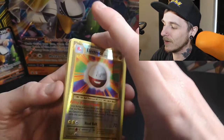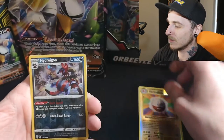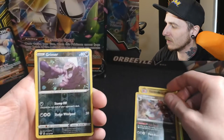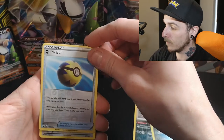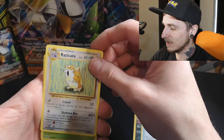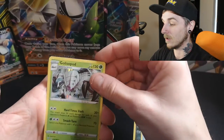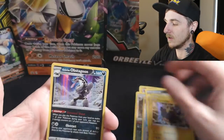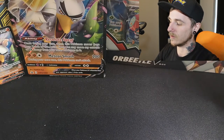Quick recap of the best pulls: reverse Electrode, reverse Hydreigon, reverse Grimer, reverse Quick Ball, Golisopod holographic, Pincurchin holographic, and Galarian Obstagoon. That's what we've got today.